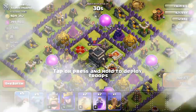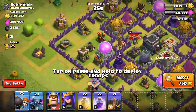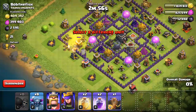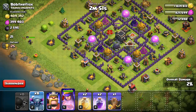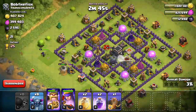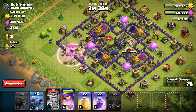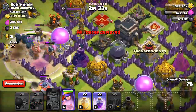I'm just gonna be hopping into the first one with my all-PEKKA army — oh, and wall breakers, just so I can get through. All right, let's do this. Throw my Queen up here in the corner, throw my King right here, let them do a little damage real quick. Drop this earthquake right here, pop the King special ability, and then right after that I'm gonna drop all the PEKKAs.